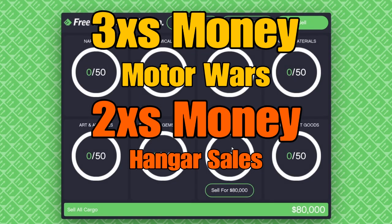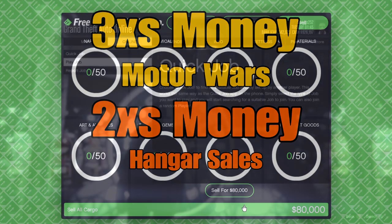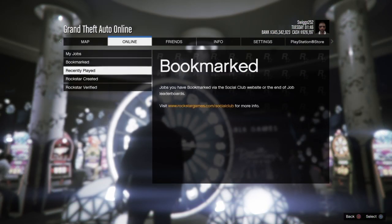And that brings us to triple and double money this week. Triple money is on Motor Wars over in the adversary mode, as well as hangar sales. As far as businesses, those are double money this week.